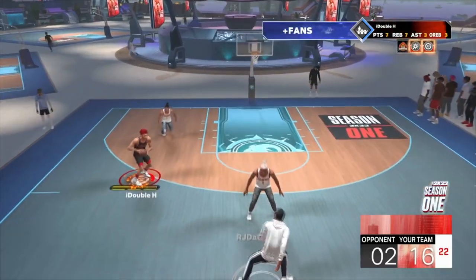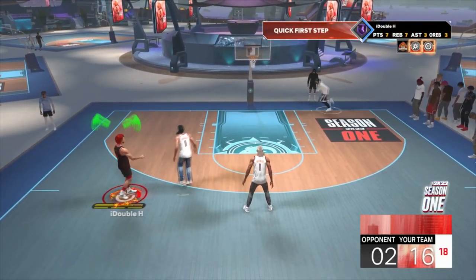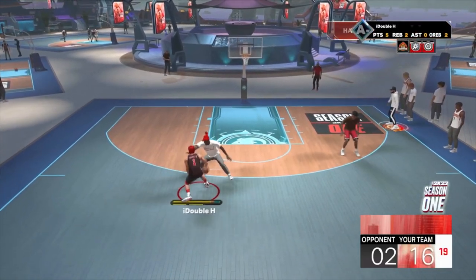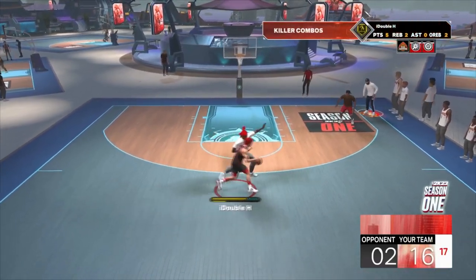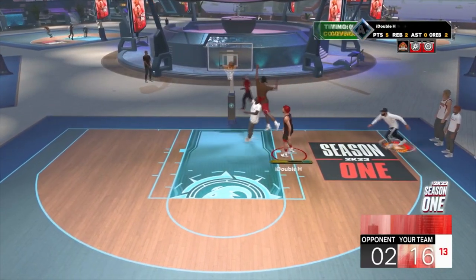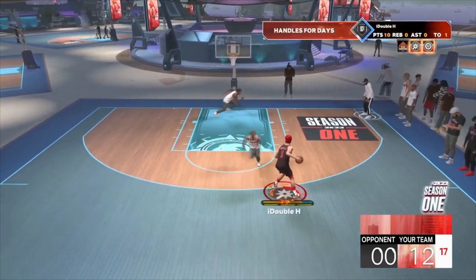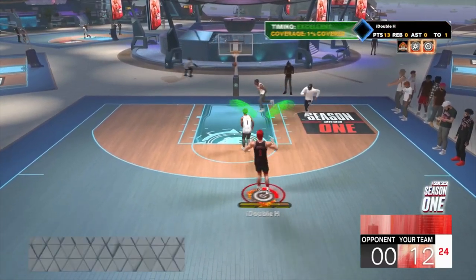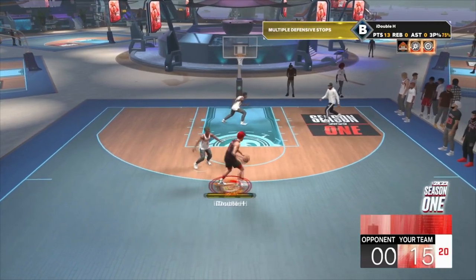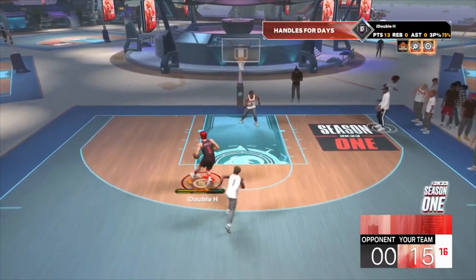Here is some gameplay of me dribbling around. Keep in mind this is just day one of 2K23 and I'm already moving like crazy. I know you guys know it's hard to dribble around with the low stamina that's been patched, but I got some glitchy moves you can equip. We're doing the pullback cheese, shooting over defenders, and there's this hezi that makes you glide across the court.